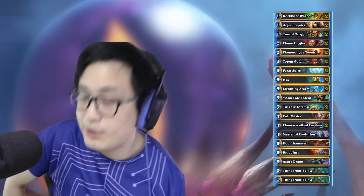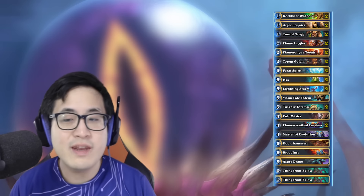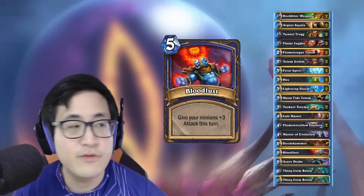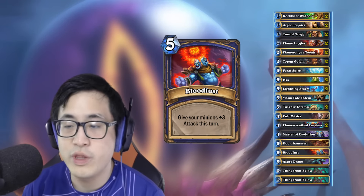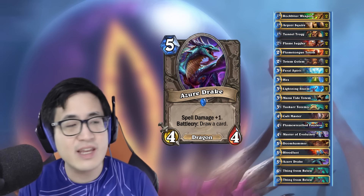There are two or three multiple variations. One that involves the one Doomhammer one Bloodlust. I have a particular version made by myself with only one Azure Drake. A lot of people think the Azure Drake is one of the best Shaman cards, which I tend to agree.